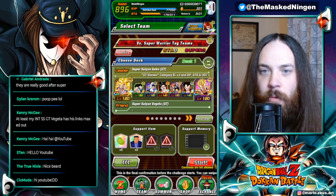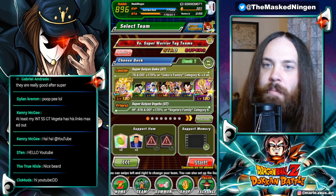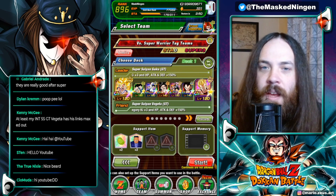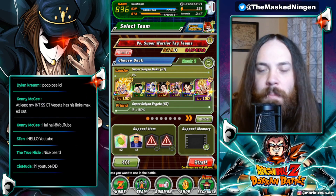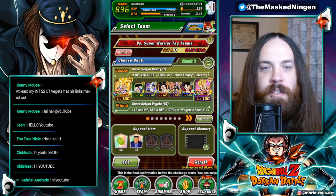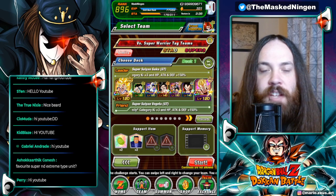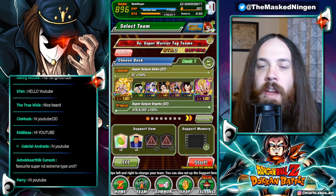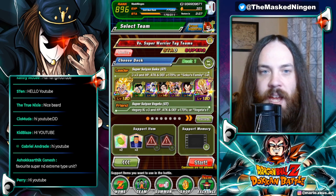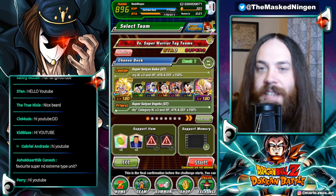They always do this so that they want you to take advantage of the new units that came out. Obviously Kale and Caulifla lead Bond of Friendship and they are a Joined Forces unit, so it's very easy to do this with their team, but I'm not a huge fan of Kale and Caulifla. I wanted to do something a bit more interesting so I let the chat pick and we have settled on GT Heroes. For our three Bond of Friendship characters we have GT Goku, AGL Goten and Trunks, and Super Saiyan 4 Goku, and then for the three Joined Forces characters we have GT Goten and Gohan, Goten and Trunks again, and the GT Trio.